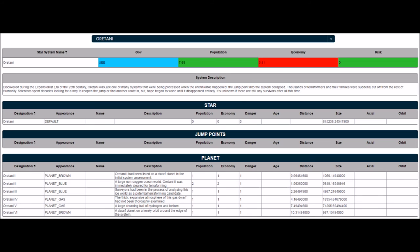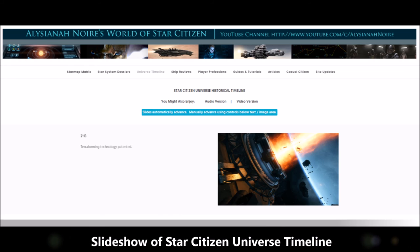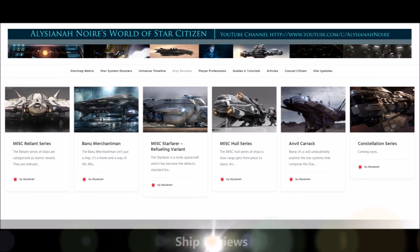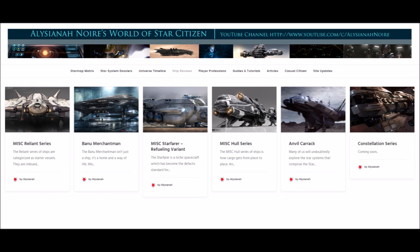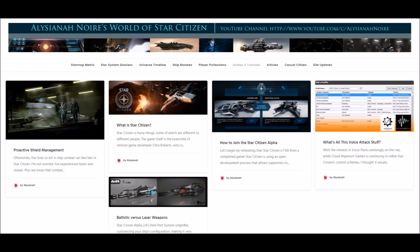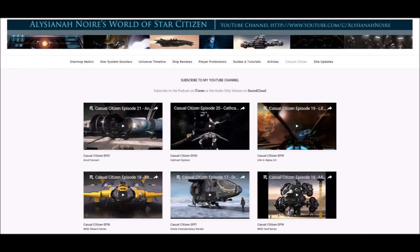The matrix view and the system composition pages are the fundamental locations for investigating what we know about the physical star system universe. The matrix is designed to support quickly scanning through the known star systems, while the system composition is the deep-dive view where you confirm that a star system meets your needs. If you're doing logistical planning for a specific career, check to see if there's a dossier page that might be helpful. While Google Chrome is the recommended browser for the site, it should work just fine with Internet Explorer. Some of the pages, such as the star map matrix, work really well on an iPad too.